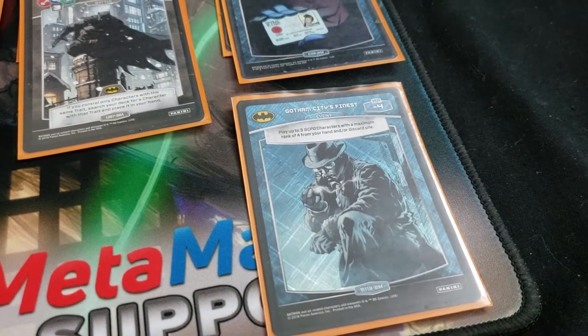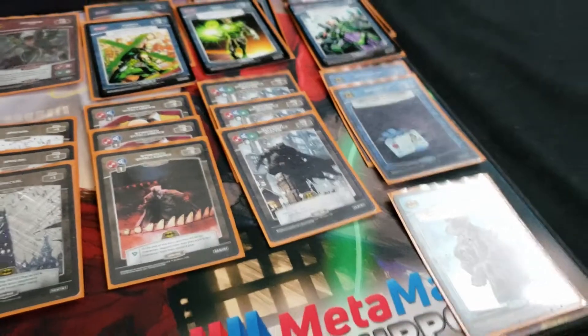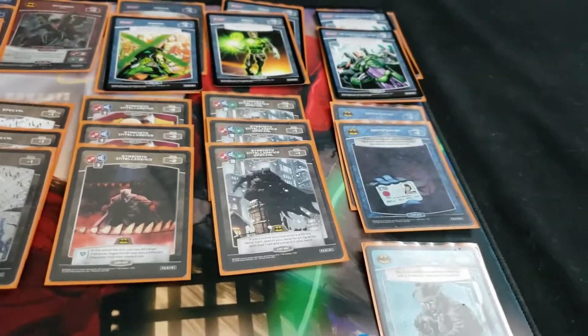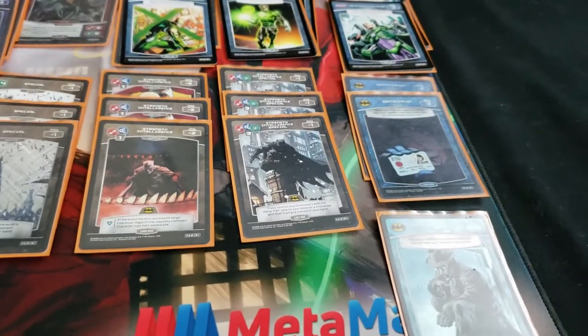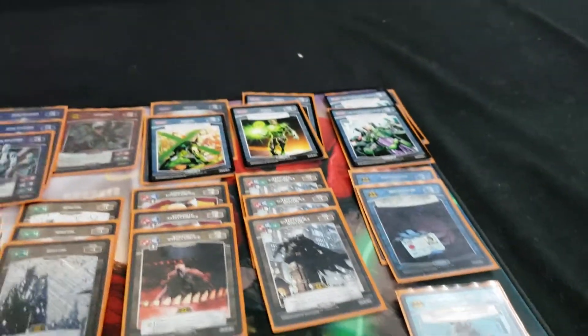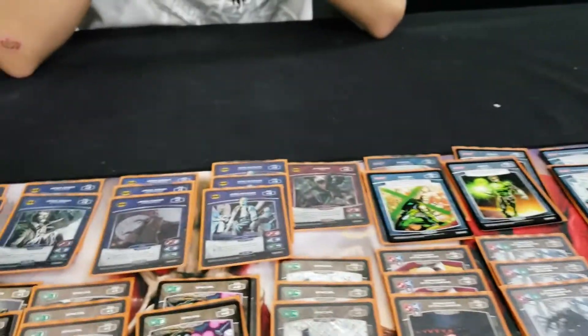Mason, the other Metamaniacs podcast host, was also playing a GCPD deck in the Octagon League and ran three copies of Gotham City's Finest, but you ran just one. Can you explain your thought process? For three copies I feel like my deck would want to be more aggressively slanted — pure aggression rather than hand control. When it came down to it, whenever I needed the one copy, I had it, and I didn't need to get it back.